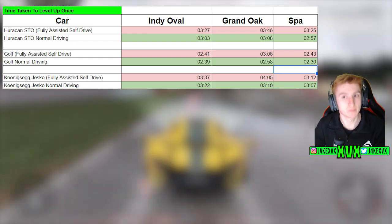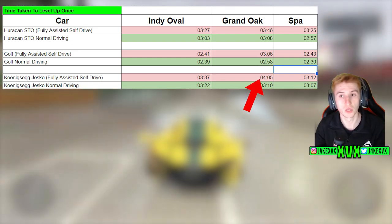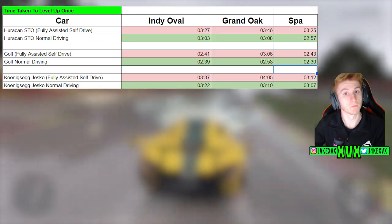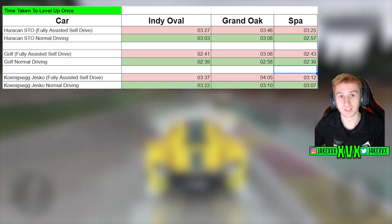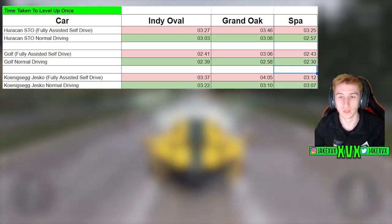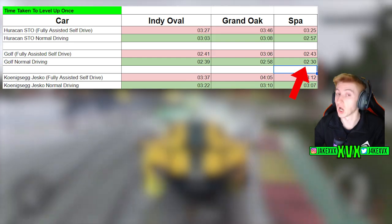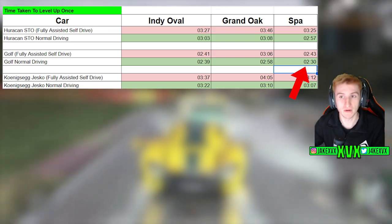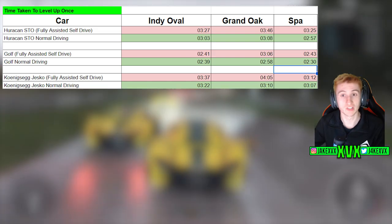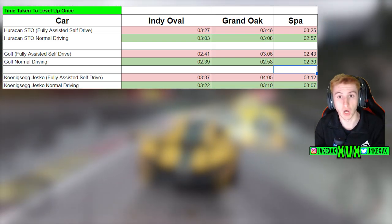If you're trying to level up any car, I'd experiment with a few different tracks as it does vary. It actually took a whole extra minute for the Koenigsegg Jesko to level up on Grand Oak compared to Spa — Grand Oak is shorter and easier, Spa is longer and harder, but Spa actually leveled up quicker. You might think the Indianapolis Oval would be quick and easy, like in the old Forza Motorsport games where you'd do 50 laps on the Oval to level up fast — it doesn't really work like that. It was actually slower for me to level up on Indianapolis Oval than on Spa. But it's very car-specific — the Golf was actually quicker on the Oval, whereas the Jesko wasn't.